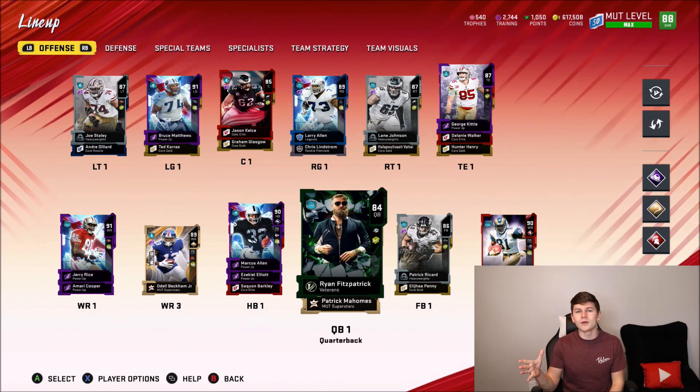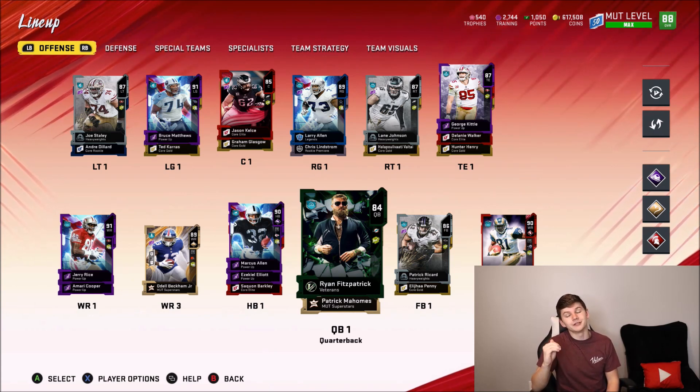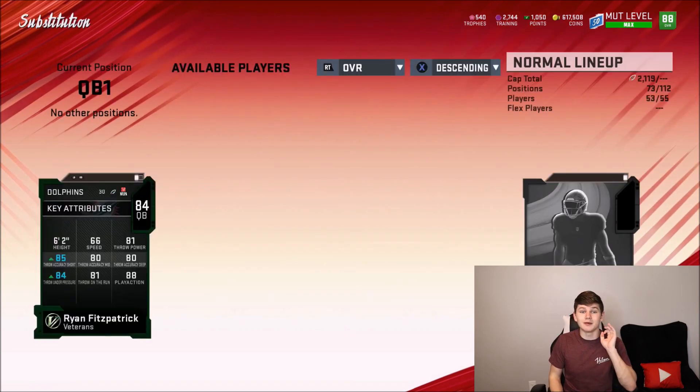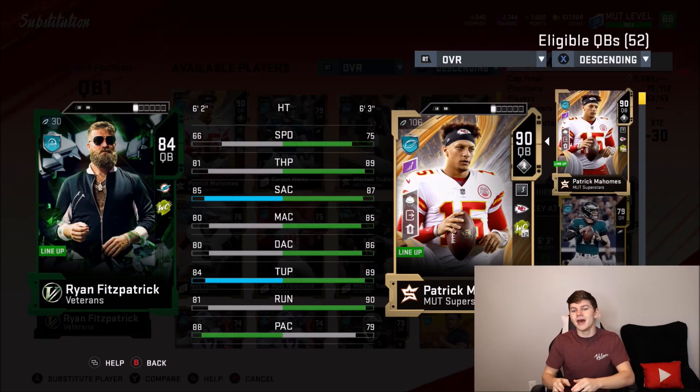if I fumble with a running back or throw a couple picks, it's whatever — I'll keep the gameplay. But I rage so hard because Ryan Fitzpatrick has been the worst quarterback I've ever used in my life. I can't make a throw with him. If he goes into this game and makes a throw, I'll be surprised. I'll try to throw a five-yard route and if there's even a defender within five yards, I get under pressure — terrible throw.